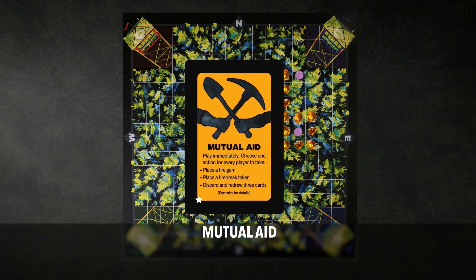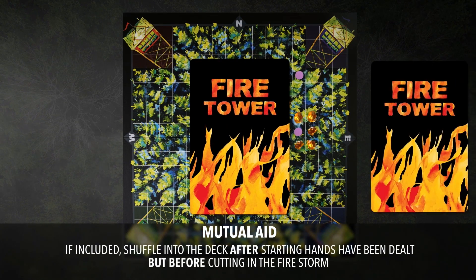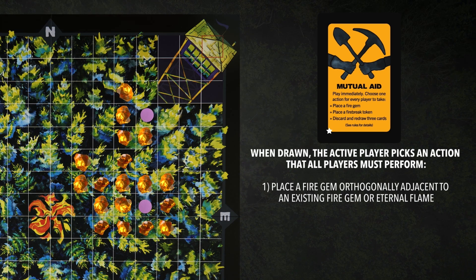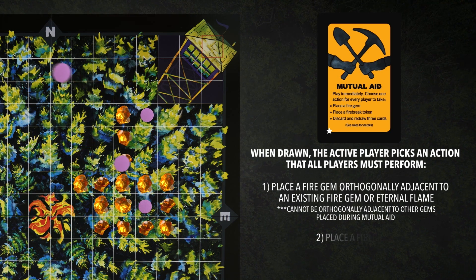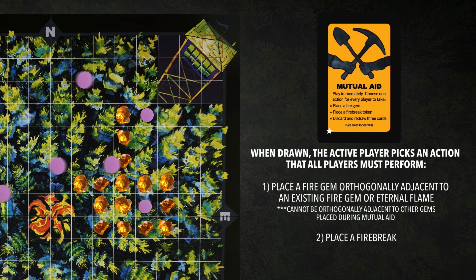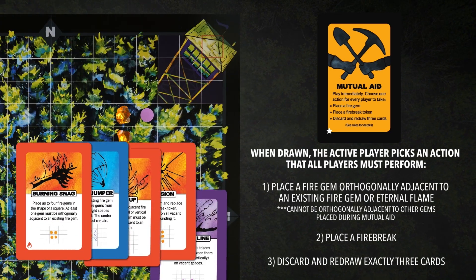Mutual Aid is an optional card. If included, shuffle it into the deck after cards have been dealt and before cutting in the Firestorm. When drawn, each player must choose one of three actions: place a fire gem orthogonally adjacent to an existing gem or the Eternal Flame — noting that gems added during Mutual Aid cannot be placed orthogonally adjacent to each other; place a firebreak token following firebreak placement rules; or discard exactly three cards and draw back up to hand size.